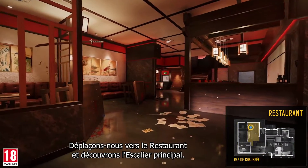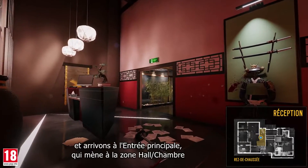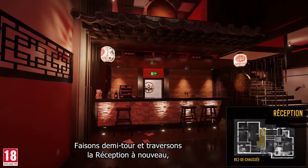Let's move into the restaurant and have a look at the main stairs. We cross the reception and arrive at the main entrance, which leads to the lobby bedroom section. We'll check that out later.